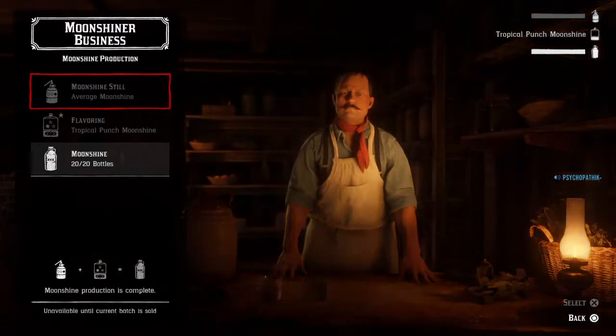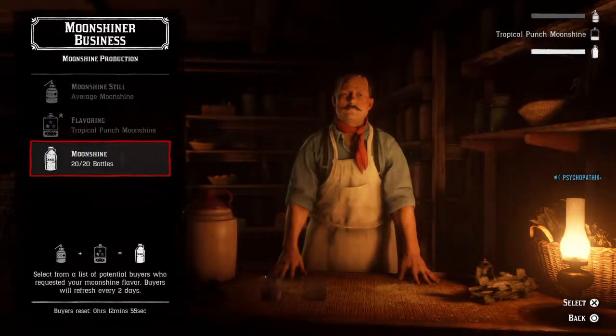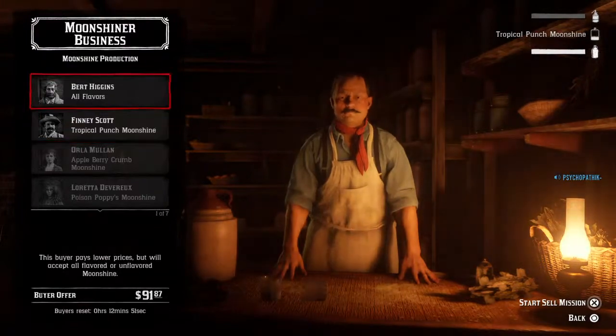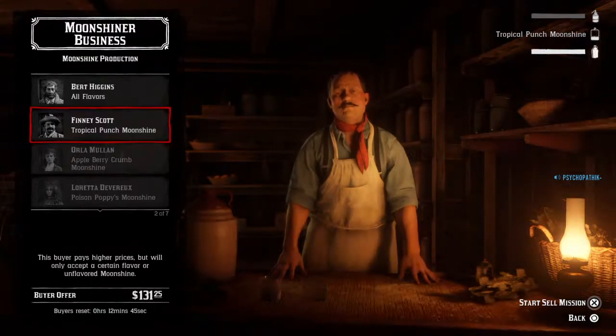It's gonna raise your rank, and raising your rank is how you're gonna eventually make stronger moonshine. You can choose a flavor — once you choose your flavor, you can sell it for possibly more money with a stronger flavor. And you just want to sell it. Once you sell it, you're gonna earn even more experience points.